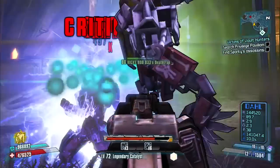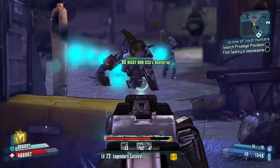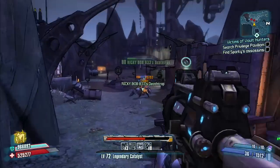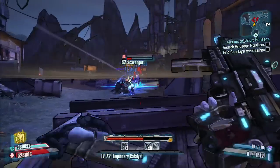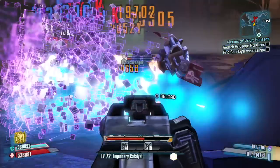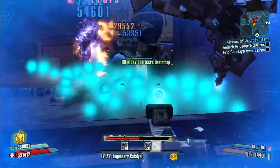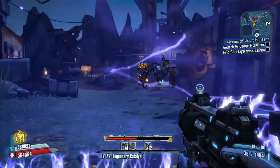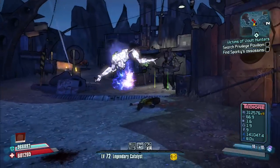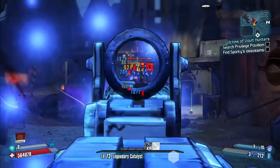This build is honestly really fun. I don't think it would do very well OP8 rating-wise — like you could kill Pyro Pete, but then again Deathtrap could kill Pyro Pete, so that's not saying much. It's just fun to use. It can kill bosses, just not raid bosses. Honestly I don't like raid bosses because I play solo, and raid bosses are made for co-op pretty much — you have to be really specific to solo them.